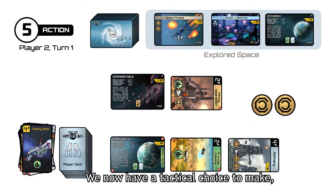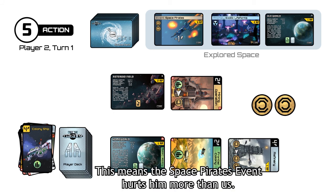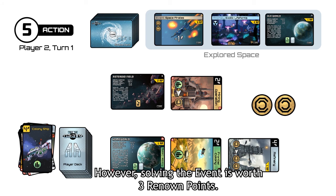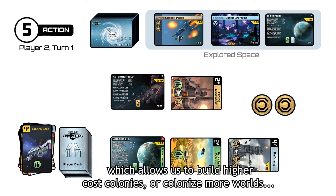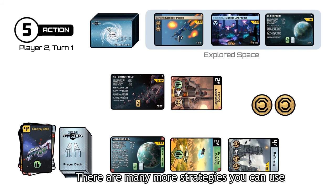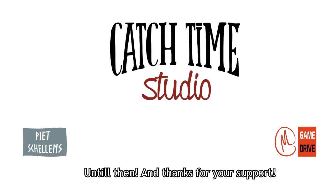We now have a tactical choice to make. Our opponent is economically weaker than we are, which means the space pirates event hurts him more than us. However, solving the event is worth three renown points. You can also use the production to draw two new cards, which allows us to build higher cost colonies or colonize more worlds. There are many more strategies you can use. We will highlight some of these in our next gameplay video. Until then, and thanks for your support.